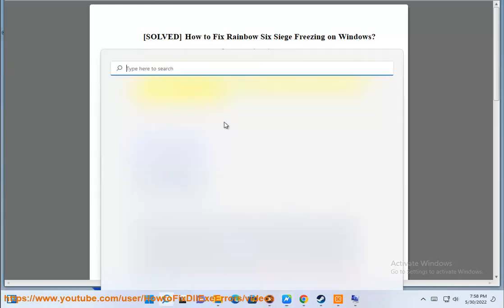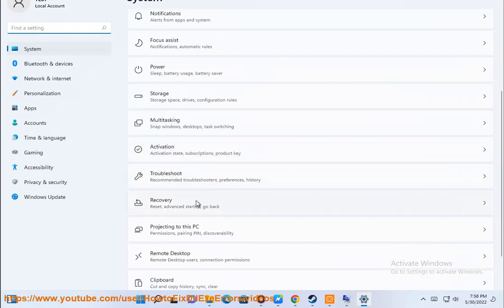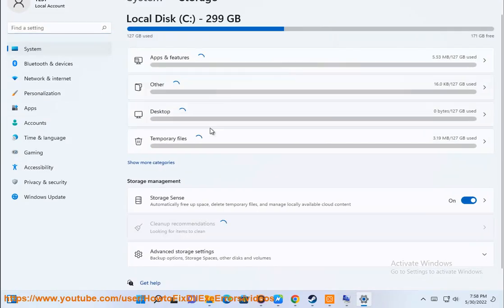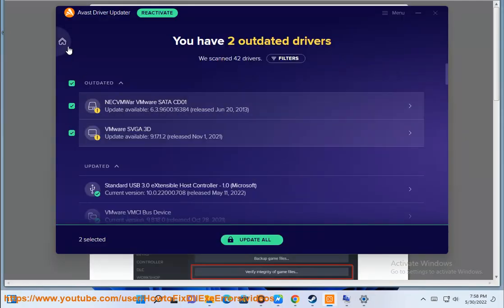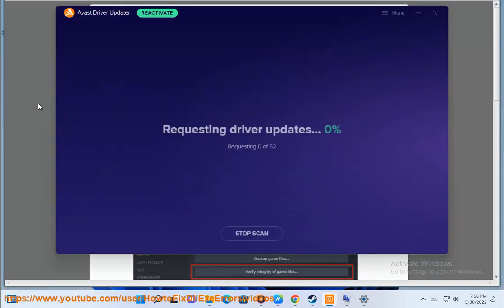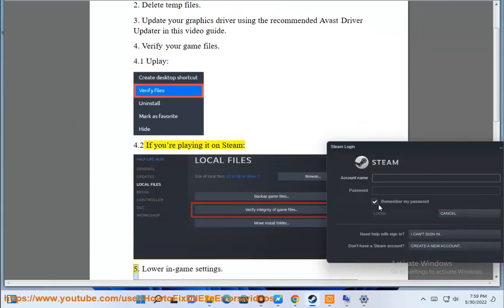Fix 3: Update your graphics driver using the recommended Avast driver updater shown in this video guide. Fix 4: Verify your game files — 4.1 via Uplay, or 4.2 if you're playing it on Steam.